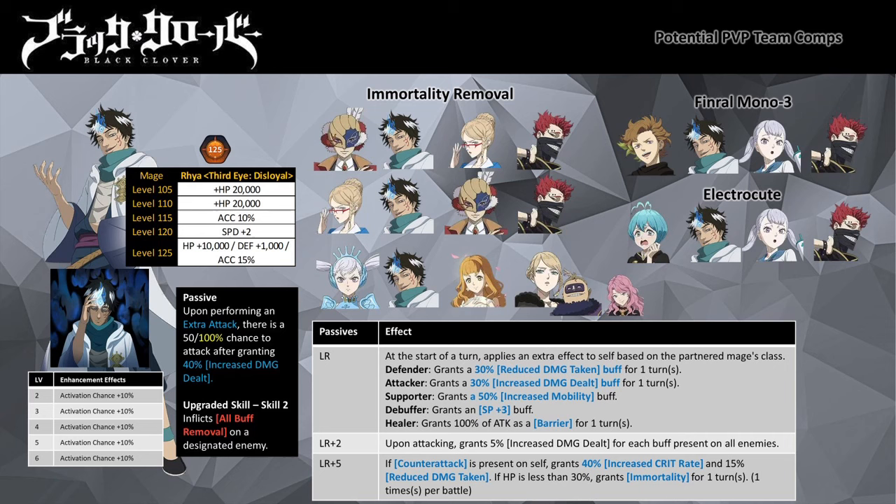This Immortality is activated once per battle. If you don't have him at LR+5, you need to think of ways to make him survive. Level 125 transcendence is a must if you intend to use him in PvP. When partnering with a Defender mage, Ria has Immortality Removal on his special; however most of the time you will probably use him to deal damage to trigger the Immortality threshold of the target, so the Immortality Removal utility needs to be paired in the subsequent turn.